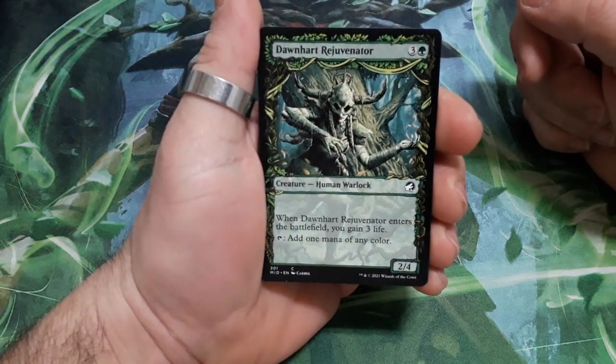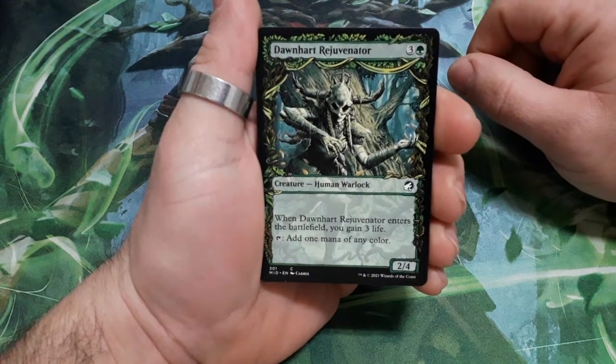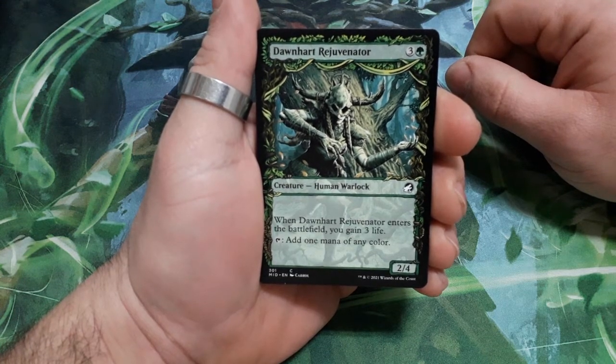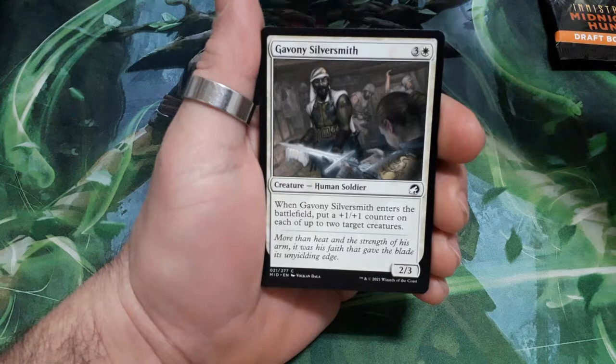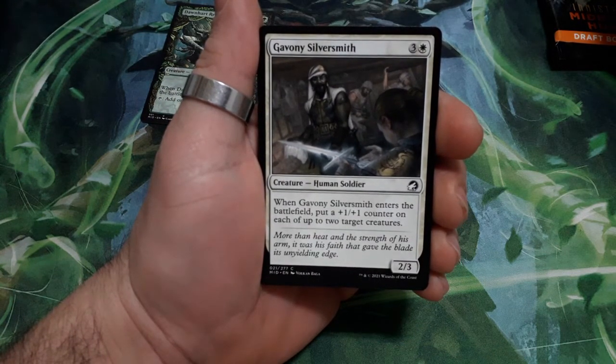Heart Rejuvenator, four drops. When it enters the battlefield you gain three life. Tap it to add a mana of any color, and it is a 2/4. Gavony Silver Smith, four drops. When it enters the battlefield, put a plus one plus one counter on each of up to two target creatures, and it is a 2/3.